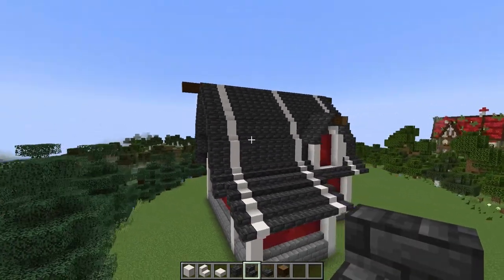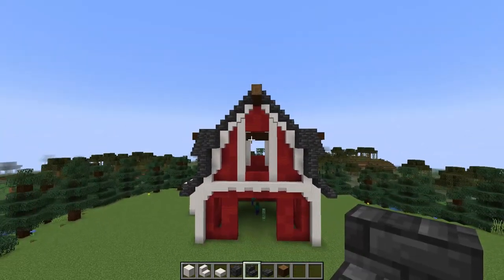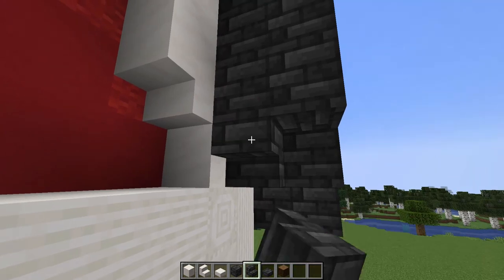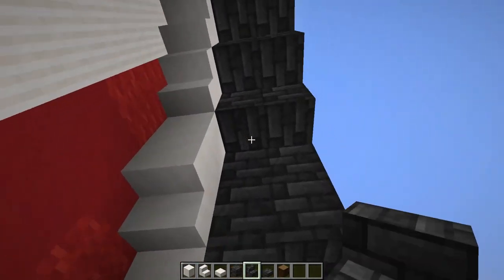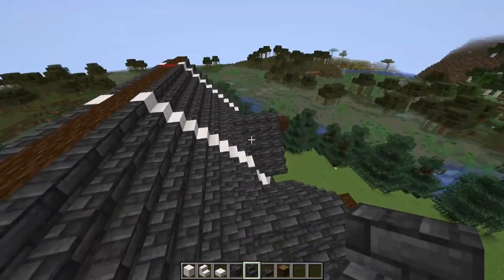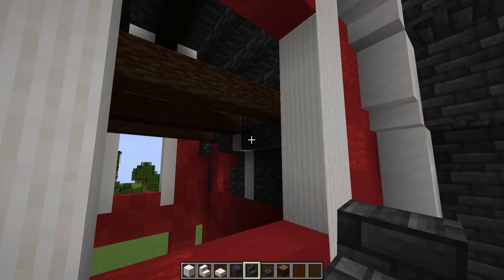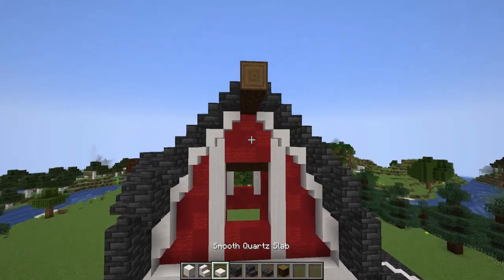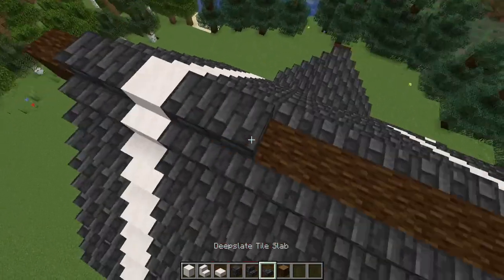Here's what we've got for our roof so far. Everything should meet up flushly and you've got that lovely barn shaped roof. For finishing details along the roof line, I'm going to add a stair underneath here on both sides, as well as up on these sections. I won't be adding any underneath the pointiest section of the gable, but I will add some stairs to the back side. I also need to add some slabs to the top — white lining up with the stripes of white on the roof, and then some deepslate tile slabs.